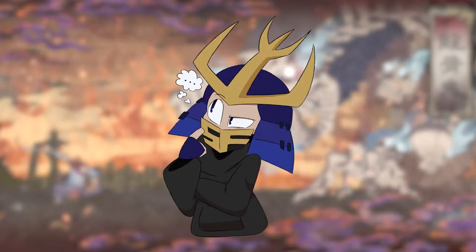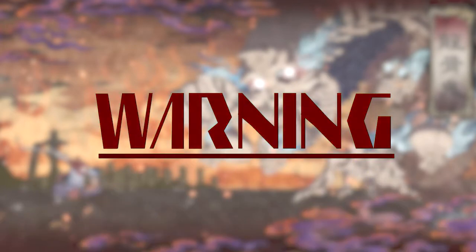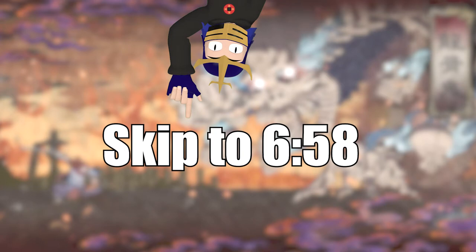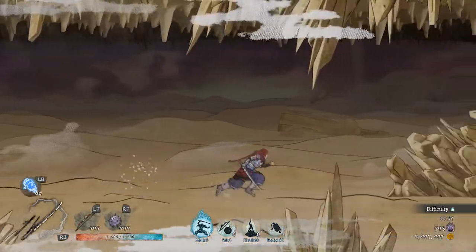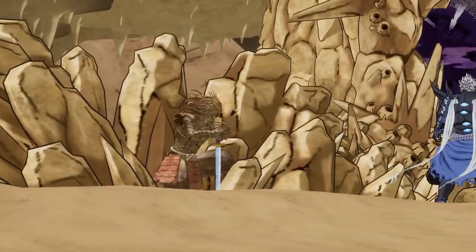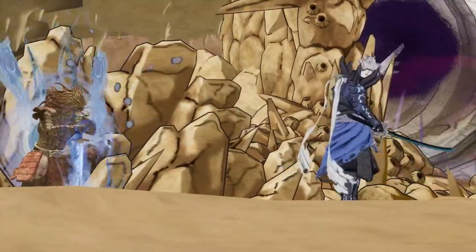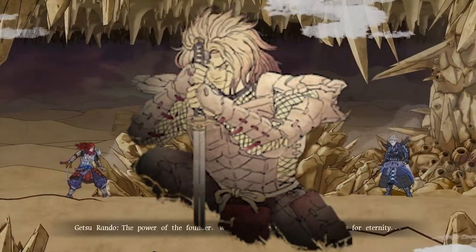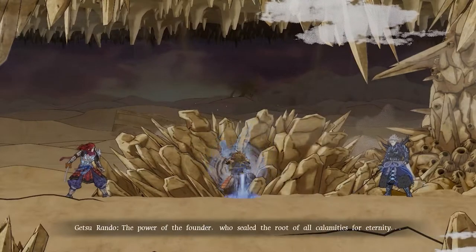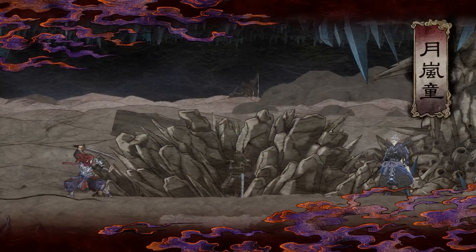The only other cutscene that has any resemblance to the plot — spoilers ahead, skip to avoid them, not like it mattered for this game — is that as you venture further into the land of limbo, near the end of the game, you encounter Getsu Rando, Fuma's older brother, next to the statue of the founder, which is the original Fuma from the old game with the legendary sword. Rando is jealous that he was not chosen for the sword and decided to fight Fuma to reclaim the title as the leader of the clan.